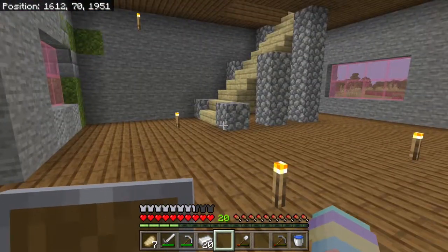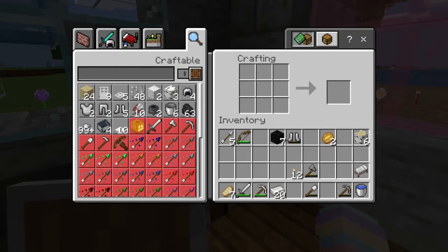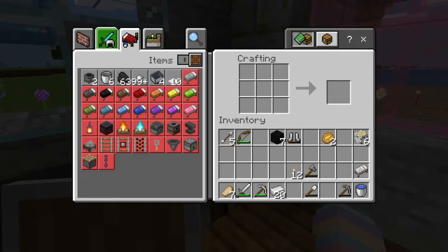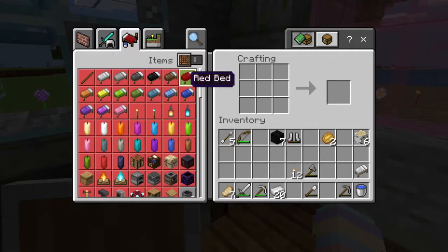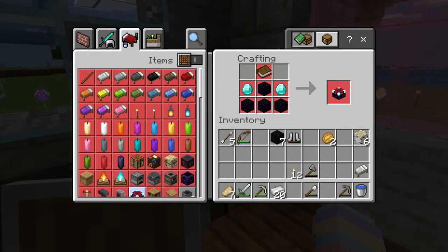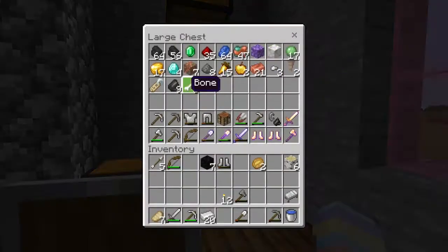Alright. Now we got two cows in there that I've been working on breeding. I think the next thing is we need to work on getting an enchanting table. So I have two diamonds, sugar cane and leather to make the book, and I will need some obsidian. So with three out of the four diamonds, we're going to have to make a pickaxe. There we go. We'll keep one diamond.